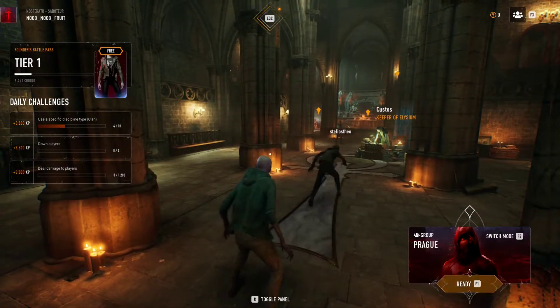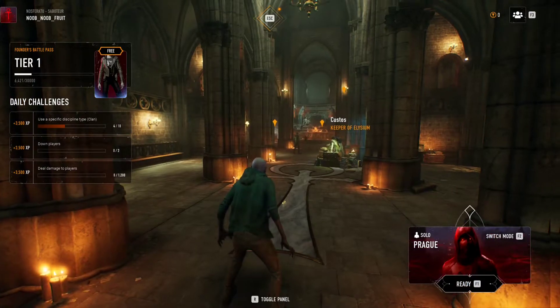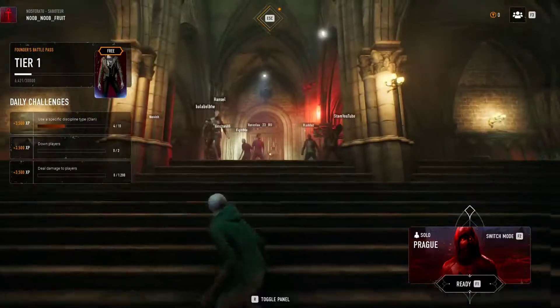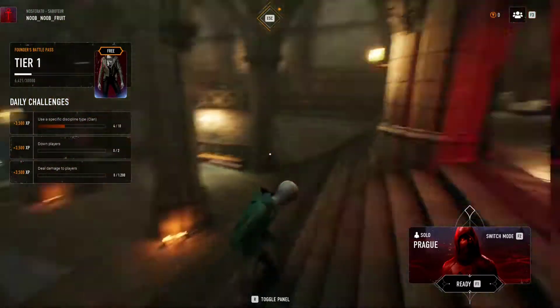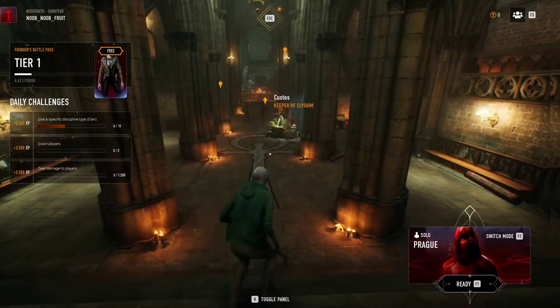As you can see, when you change your archetype you yourself change — this is me right here, Noobfruit. To start a game you can switch mode with F2, so there's group play and solo. We're going to do solo because it's more fun. We're just going to show the game and try to get a win — let's try to get a battle royale.